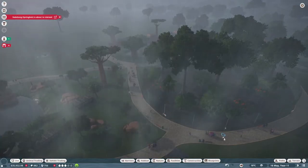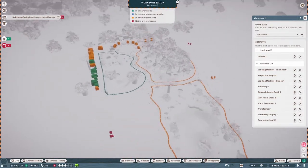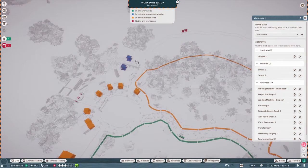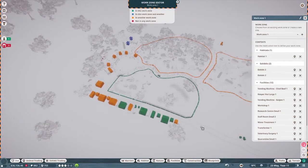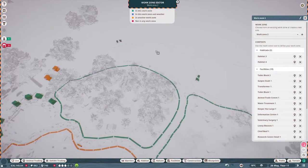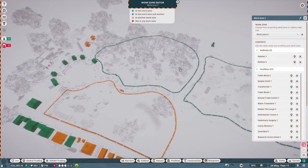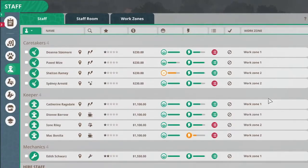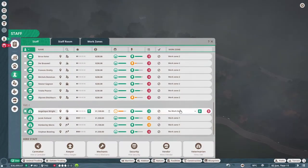We've got four keepers, four mechanics, two security guards, and we could probably get one more vet as well. Let's edit our work zones - work zone one only has one habitat in it but that's fine. We'll take the exhibits out of work zone two, putting everything in green covered by work zone one. Work zone two - we'll remove some things and add the water treatment facilities. I'll make sure work zones are as evenly spread as possible and that the shops are handled too.